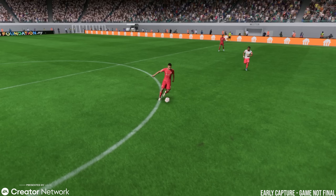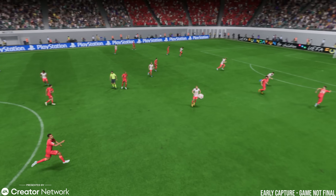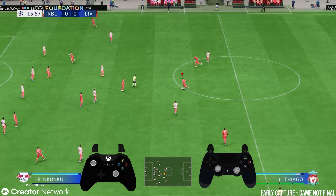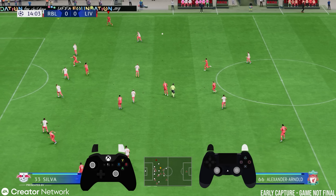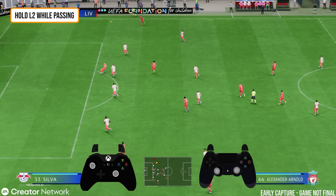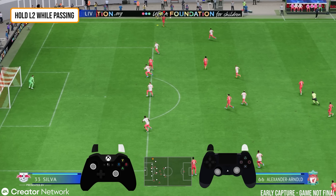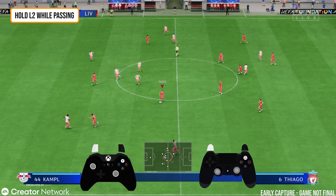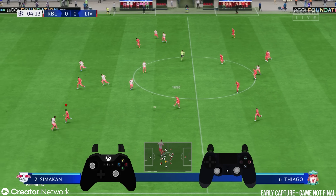The accuracy of outside the foot passes increases with players that have the outside the foot shot trait, so you can just hold L2. It's also shared with flare passes, but if you do a high power pass, you get a higher chance of that L2 pass working. So if you go into a game and it doesn't work, just do an L2 pass with a lot more power and it should work.